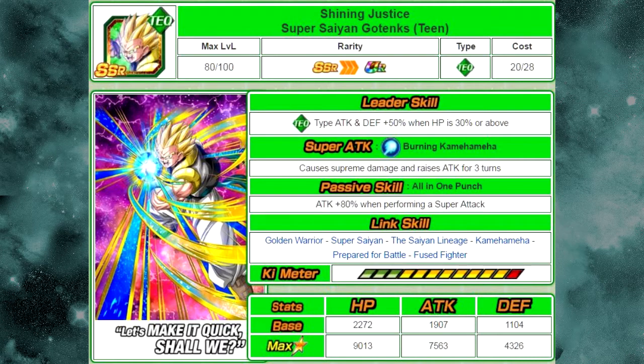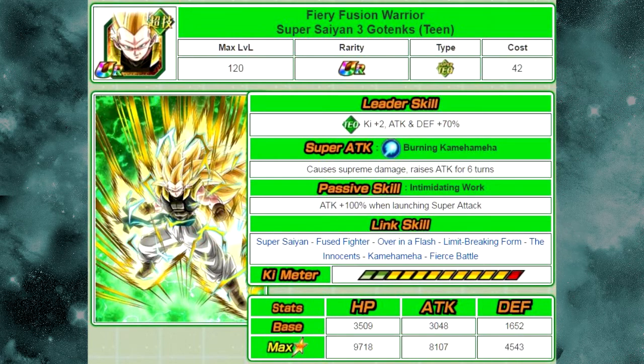Next card is the Shining Justice Super Saiyan Gotenks Teen. He was available specifically on the Dragon Ball Hero Summon, so we still don't know if we're going to be getting that on the global side. He now gets a Dokken Awakening into Fiery Fusion Warrior Super Saiyan 3 Gotenks Teen — so he becomes Super Saiyan 3, which is pretty cool. His leader skill is Technique Type Ki plus 2, Attack and Defense plus 70% — so he's a mini leader, though no HP there.